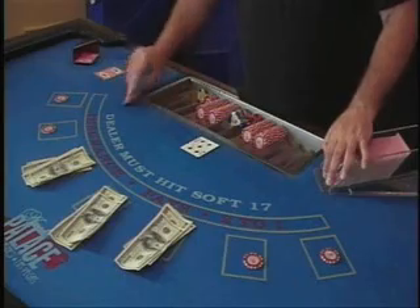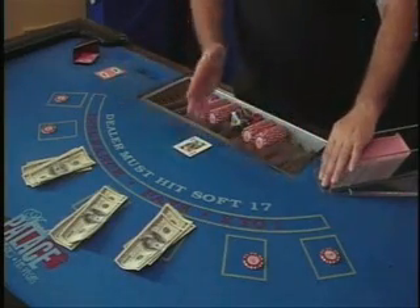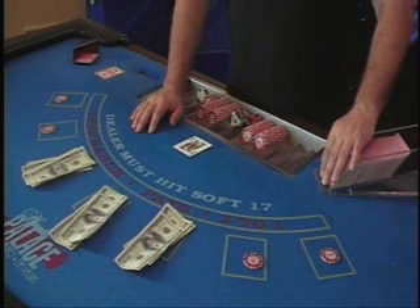This isn't the only way of getting an advantage. What happens if we drive this into the dealer's down-card position? We can also play hole card strategy and pick up an additional 6%.